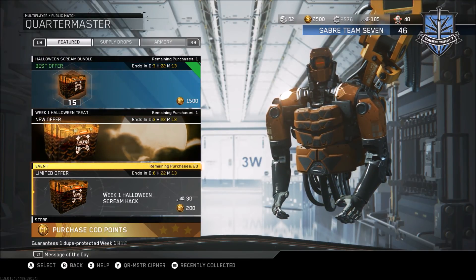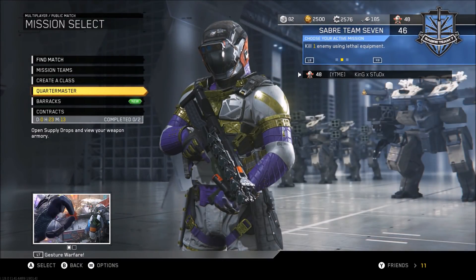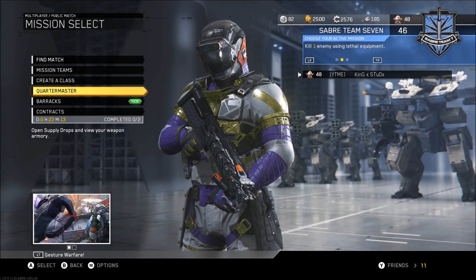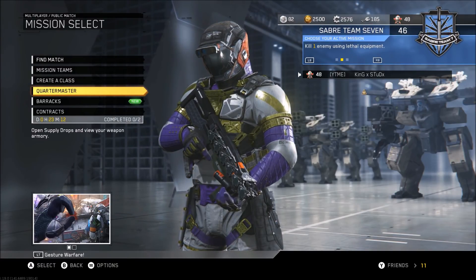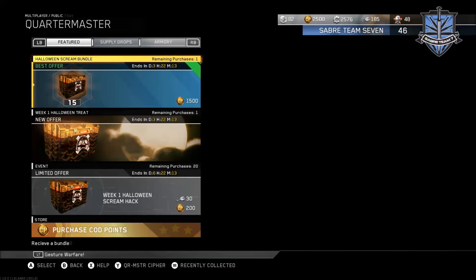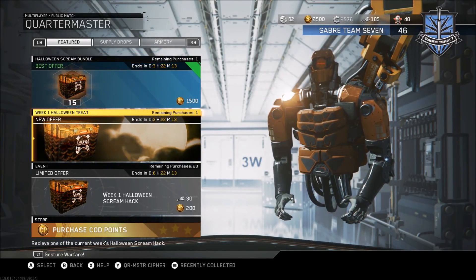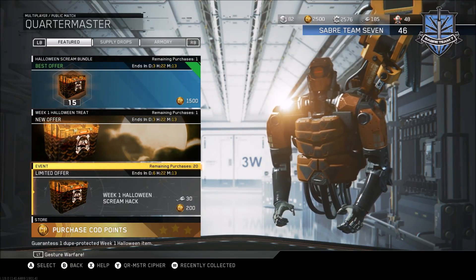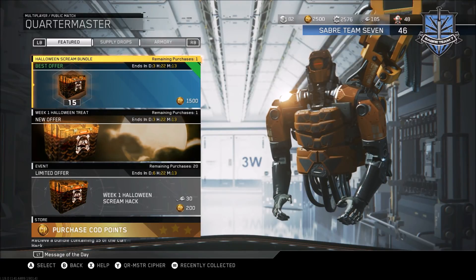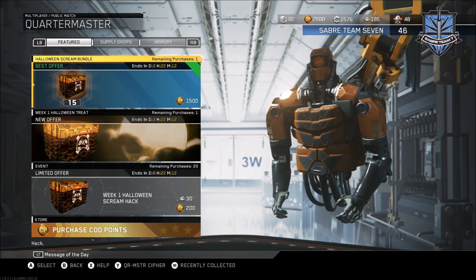I really don't have as many keys as I'd like right now, and I don't think it's really worth using all of my keys — I have 185 currently and we don't have double keys or anything like that. So I'm going to be opening up the Halloween Scream bundle and also the Halloween Treat supply drop. I have 2500 COD points and I'll definitely be opening up the Scream bundle which has 15 supply drops.